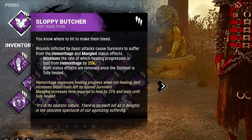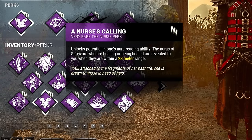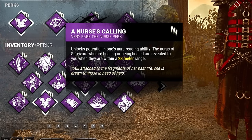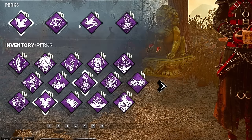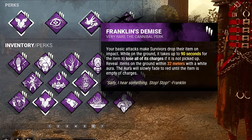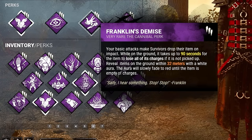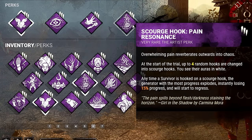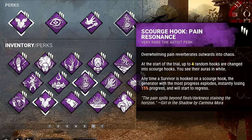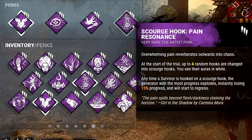First, we have Sloppy Butcher — basic attacks cause survivors to suffer from the Hemorrhage and Mangled status effects. Second, we're bringing in Nurse's Calling — the auras of survivors who are healing or being healed are revealed to you when they are within 28 meter range. Third is a Pinhead classic with Franklin's Demise — your basic attacks make survivors drop their items on impact, and it takes up to 90 seconds for the item to lose all of its charges if not picked up.